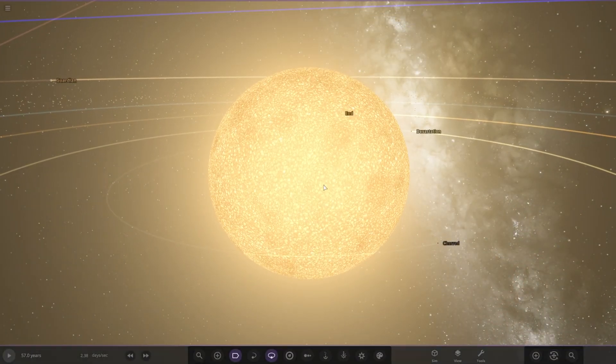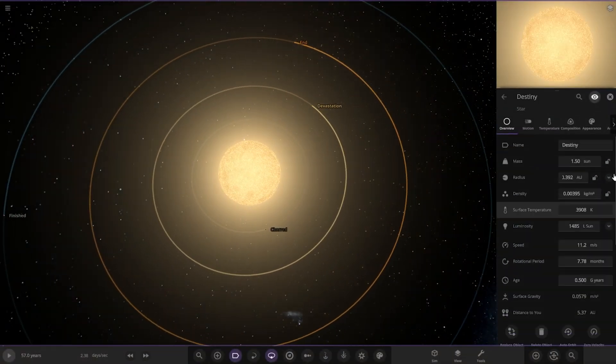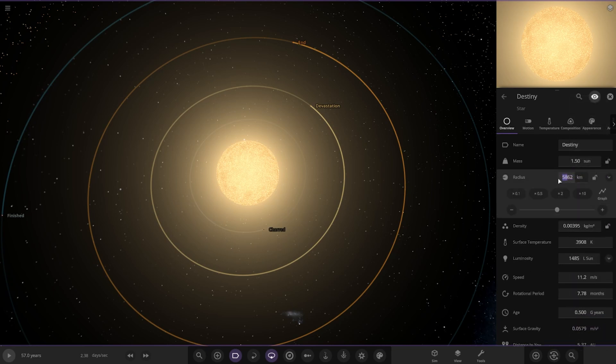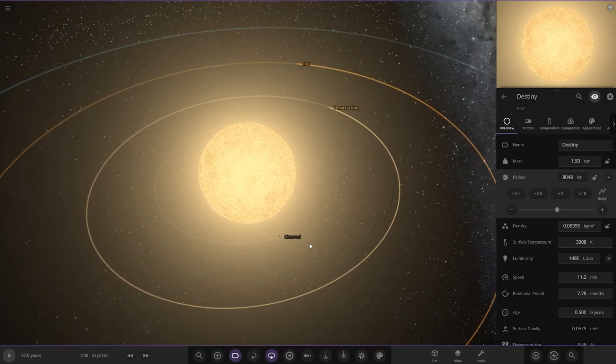So the star now — Destiny. Before it was a star like the sun. Now it's 0.3 AU in radius — quite a large number in kilometres. Obviously cooler in temperature as well, as it is in the red giant phase now.